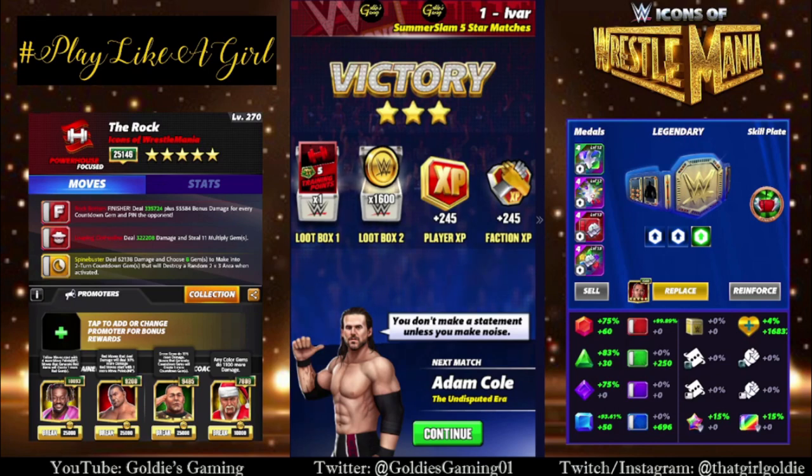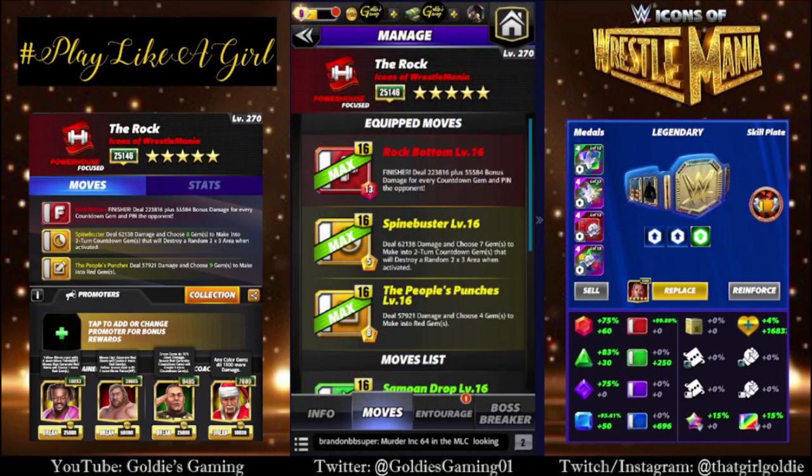The first four-star build we're going to take a look at brings in the four-star move, which is yellow two — the People's Punches, 8 MP. Deal 57,921 damage and choose four gems to make into red gems. So this just became a lot easier in terms of stacking and recycling.